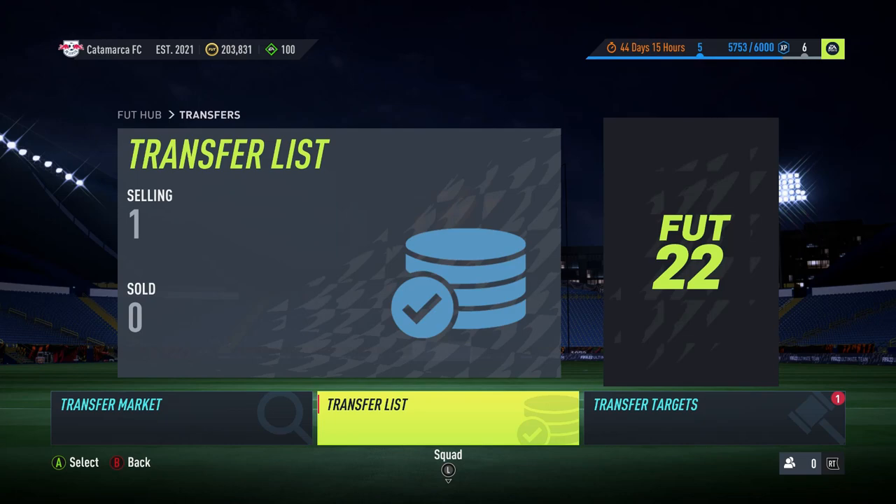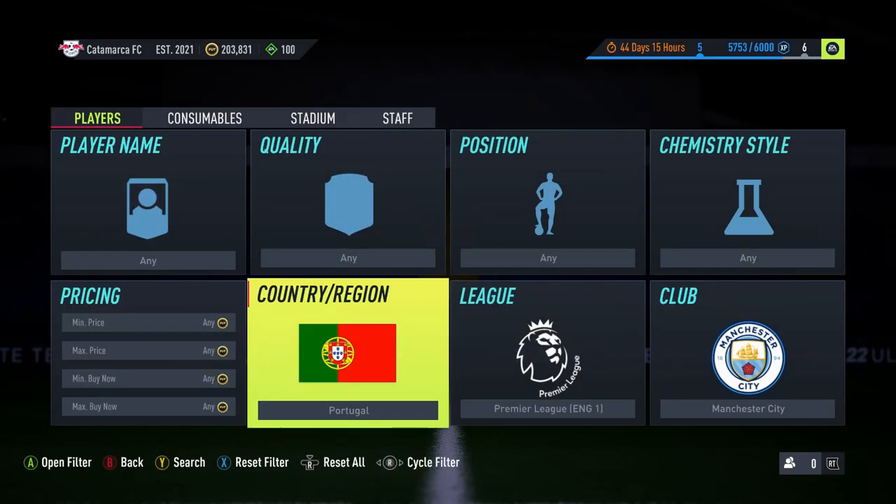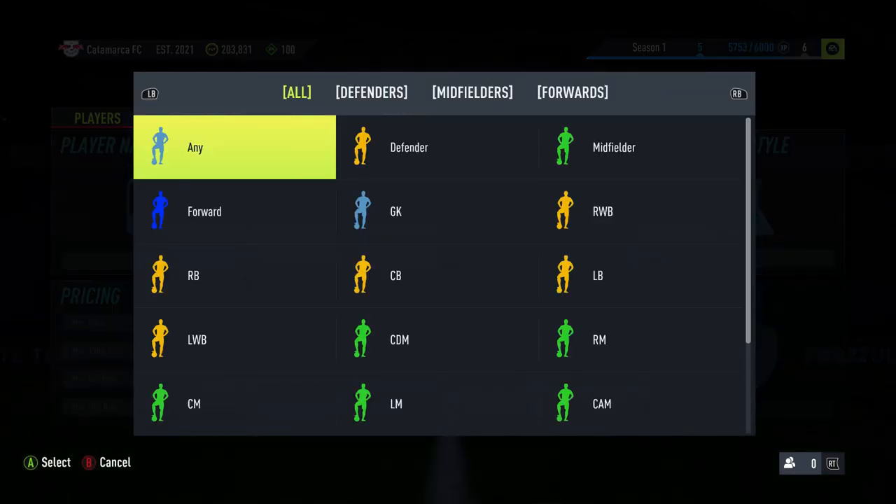We're going to open a brand new video showing you how to trade with 5 to 10k coins. If you haven't seen the first video on how to trade with 1 to 5k, go and check that out because it will help you get started. You want to get yourself up to 5k first — that video was released about two days ago — then we'll move on to this 5 to 10k method.